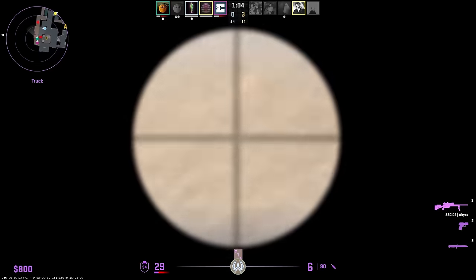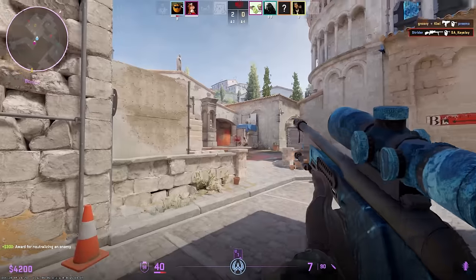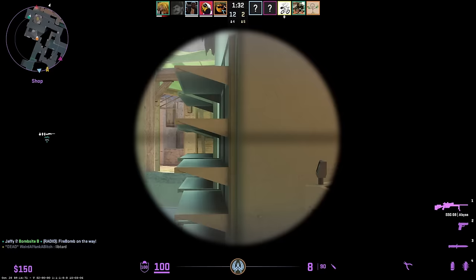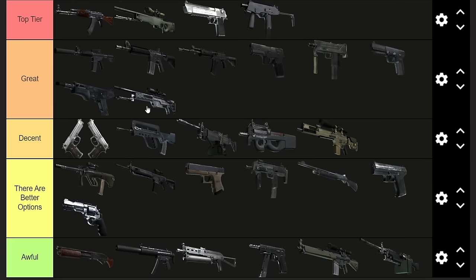Next up, the Scout (SSG 08). I'm putting it at the bottom of Great. You can one-tap people to the head, but an automatic gun that can do that might be better, and the Deagle can also one-tap to the head for less money. When you hit body shots, rifles are better. But this gun can destroy people — it does have one-tap body potential, fires faster than an AWP, now has double the magazine capacity, has 90 reserve ammo, and you walk at basically SMG speed while aiming down sights, which makes peeking really good.